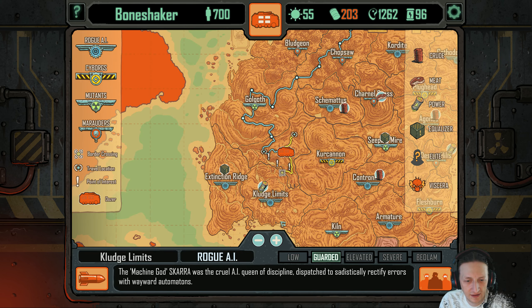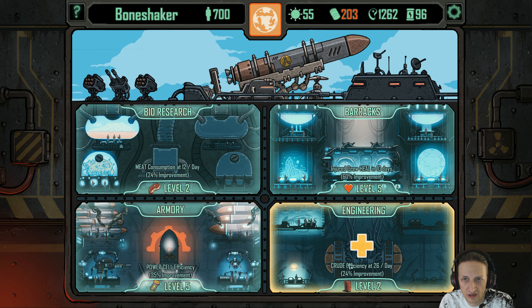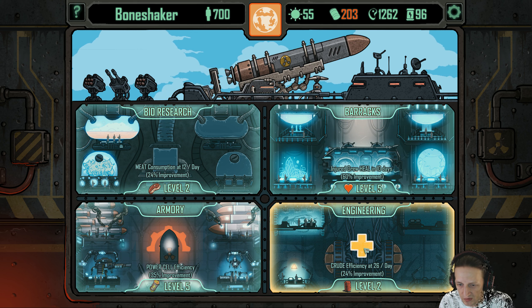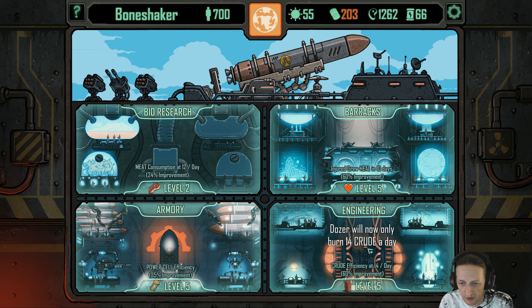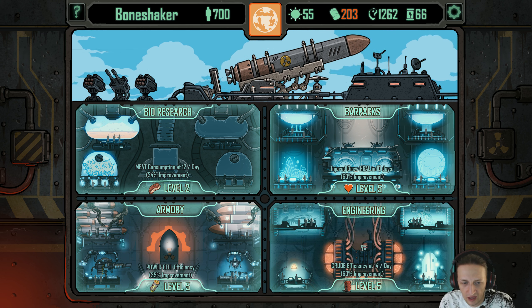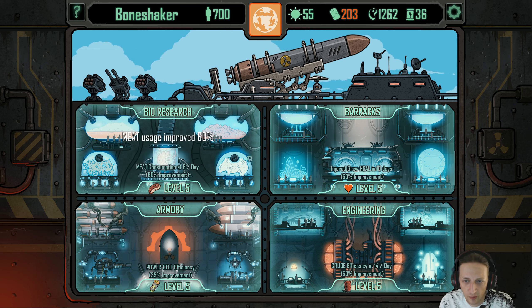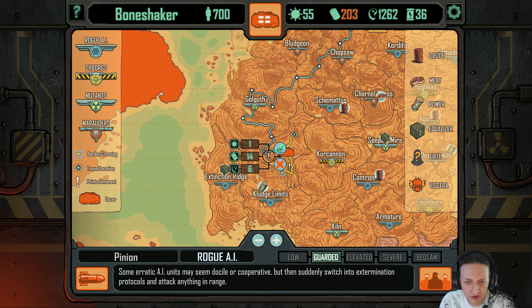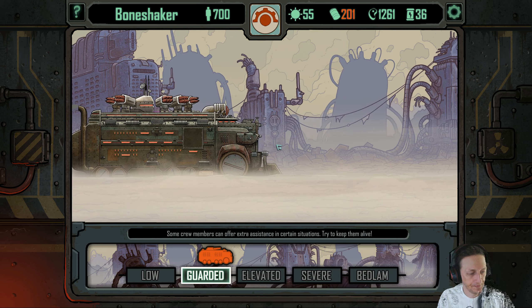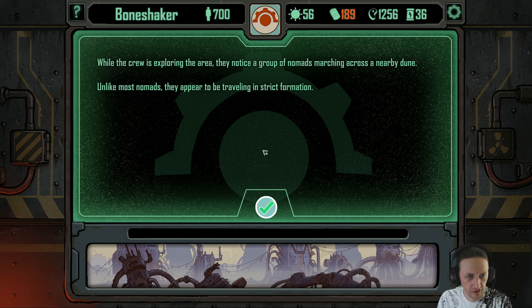We've got 96 power cells. Let's upgrade this to maximum, because we are running out of crude at a very quick rate. There we go — our dozer is now 100% upgraded! Let's keep exploring these exclamation points. Yeah, we're below 200 crude — we need some bad.